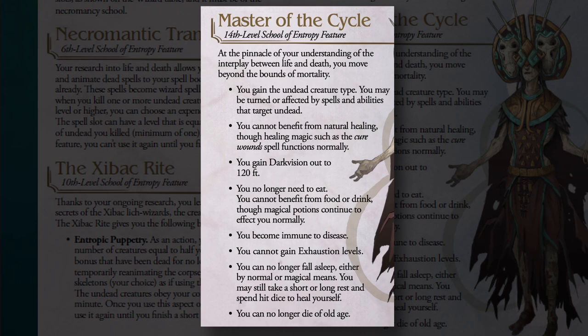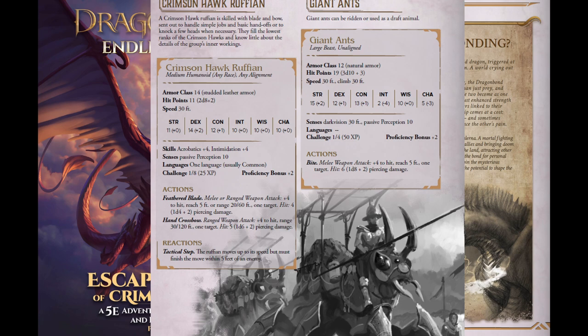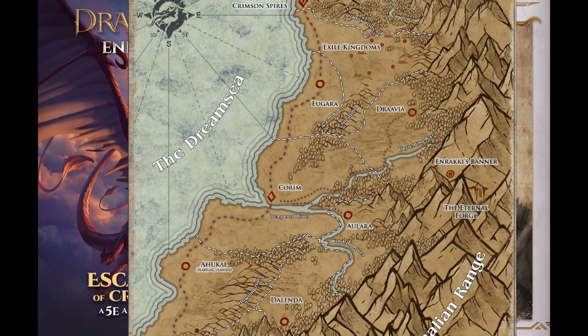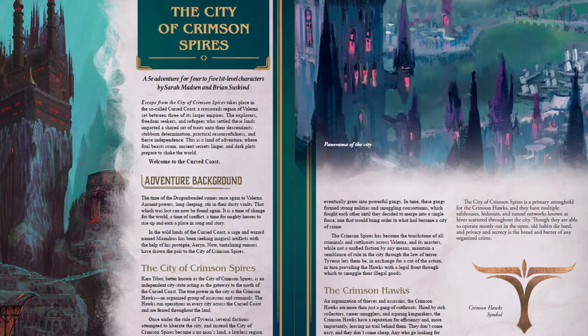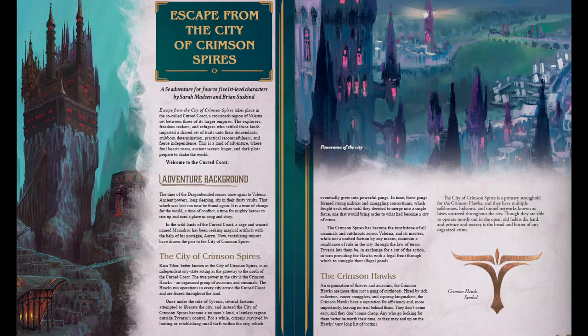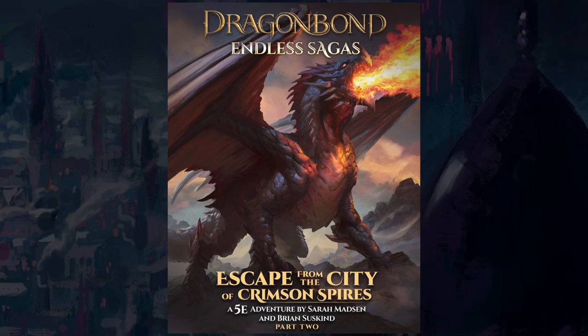It's worth mentioning the free adventure being put out with the Kickstarter for Itza's Guide to Dragonbonding — not only because it has the abbreviated rules for dragonbonding, but because it's a really fun and accessible starter adventure for first-level characters. It takes place on Valerna's cursed coast, mostly in a city called Crimson Spires, which was once ruled by the Vampiric Tiberian Empire but is now a city-state run by the Crimson Hawks, a cabal of assassins and criminals. A sage and his protege need protection as they negotiate the purchase of a magical relic, and that's where you and your party come in. The adventure is solidly written and illustrated and runs about 30 pages total.